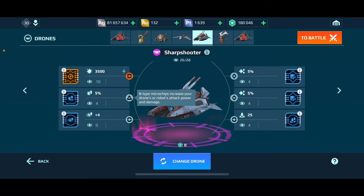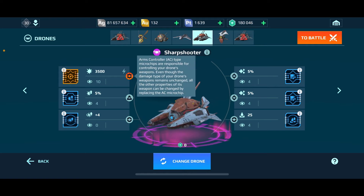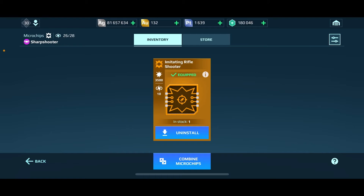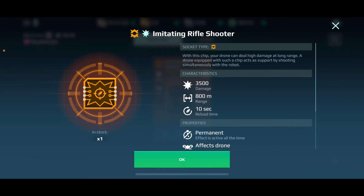Based on my experiment — and I think I posted a video about this before — I ended up combining a ton of Arms Control chips and got a T4 chip: the Imitating Rifle Shooter. This chip shoots out to 800 meters.